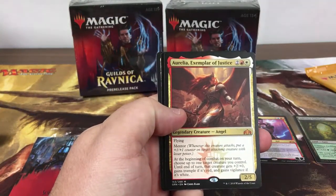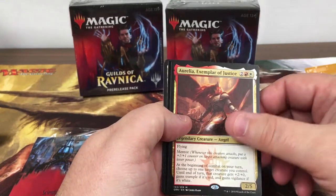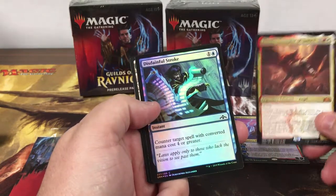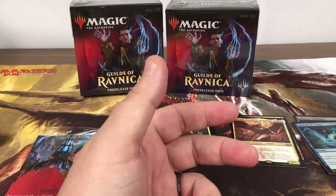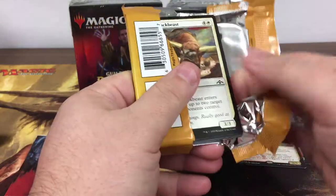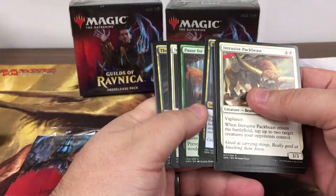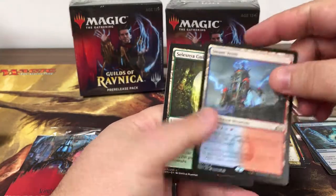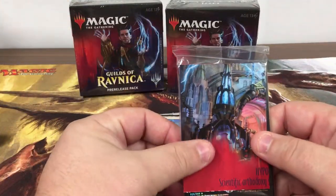Uh-oh, uh-oh, yes! That's the second mythic of this kit. And a foil Disdainful Stroke — we got a really good pack: a bomb mythic and a playable foil. Oh yes sir — Steam Vents! Man, this one's a great pack, great pack!